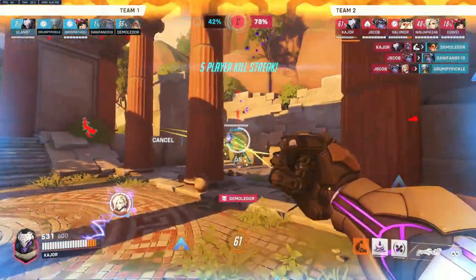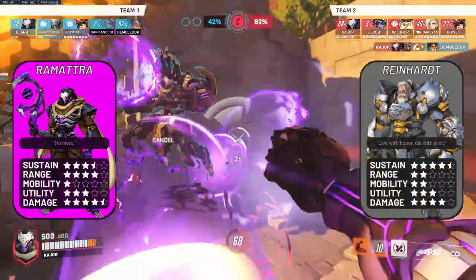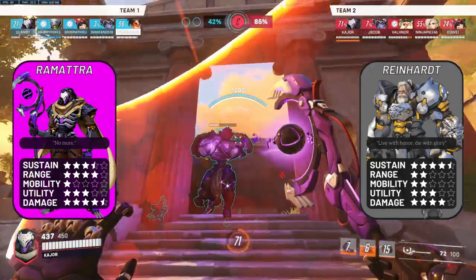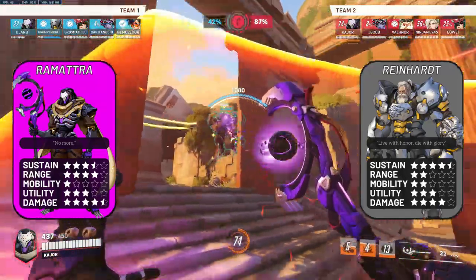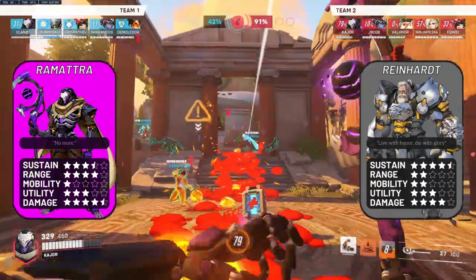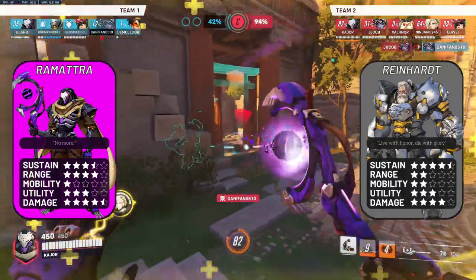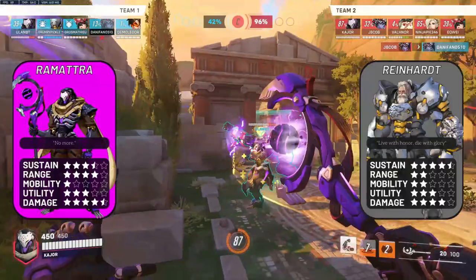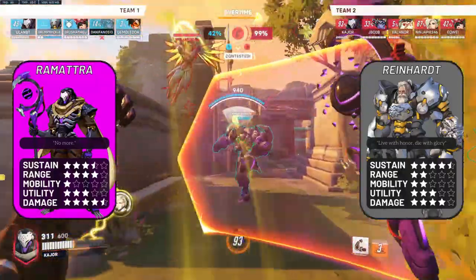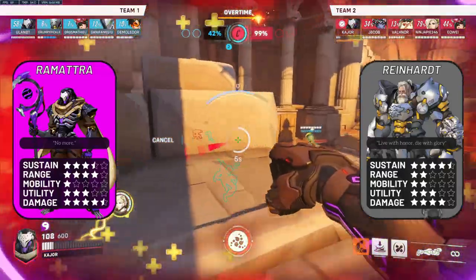Ramattra versus Reinhardt — a favourable matchup for Ramattra. Ramattra has significantly more range, and up close he actually deals more damage than Reinhardt. His Nemesis form has a higher DPS of about 12, a longer range, a larger cleave, and he can use his shield before popping Nemesis form. The only advantage Reinhardt has is his noticeably higher sustain, meaning that before you close the distance you want to soften up the Reinhardt comp from range to lower his sustain.